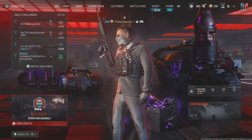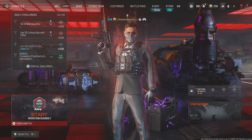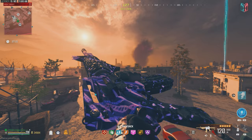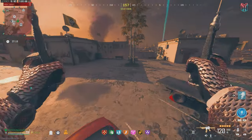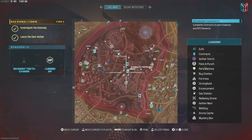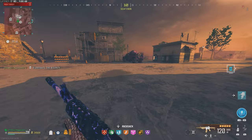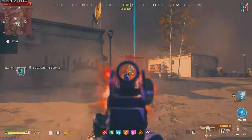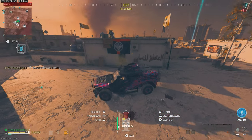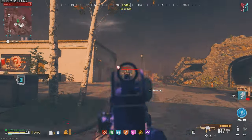Let's head over to the tier 3 zone and get this bad boy pack-a-punched. We are here in the tier 3 zone, went ahead and got our M16 to pack-a-punch tier 3. We have an HVT contract right there so let's ping that thing. We got this LTV — oh dang, that was quick. We are doing some damage with this thing. That was like a one or two shot headshot.